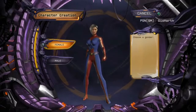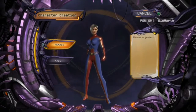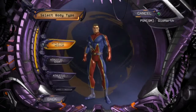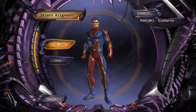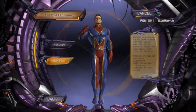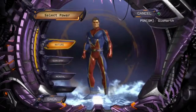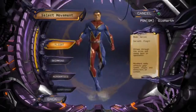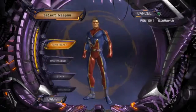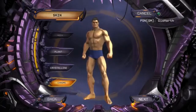So without any further ado let's get started. We're going to choose male, athletic, medium, custom hero. Obviously we're going to choose powerful meta — he has firepower so choose fire, he can fly so choose flight, hand blast appearance, body skin.